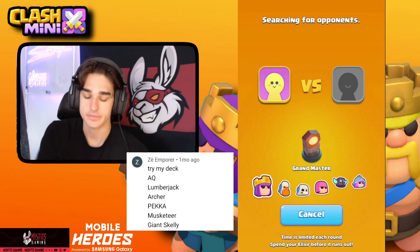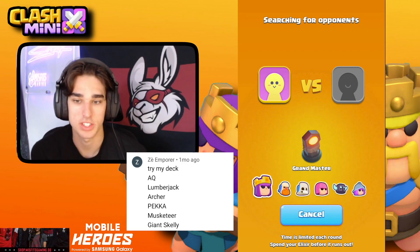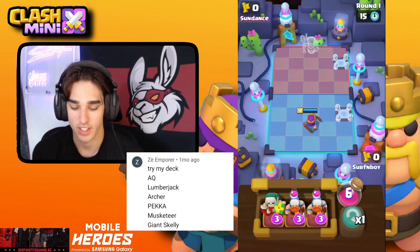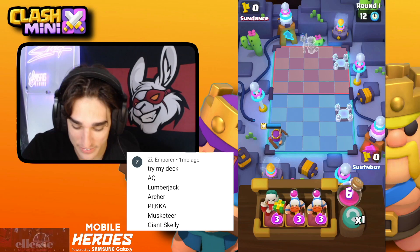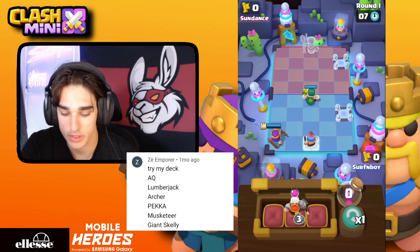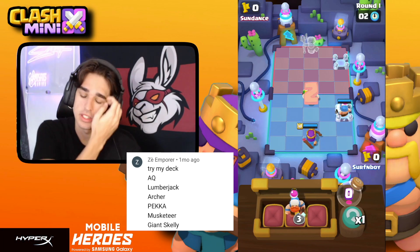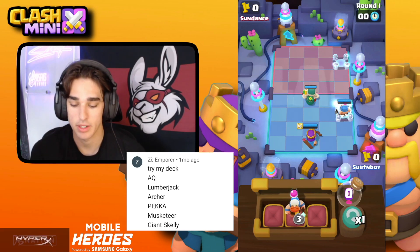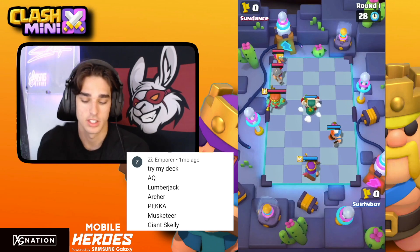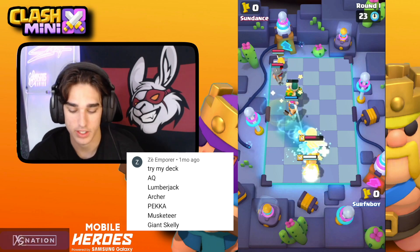This looks like a solid deck. The usual plan is to tank with the Giant Skeleton and PEKKA while the Archer Queen gets her ability off. We're playing against a Wave Master, so I need to use my Musketeer to stun the Wave Master and keep her down. He has a Healing Ranger though — I wish this deck had one too.